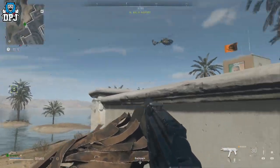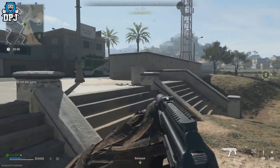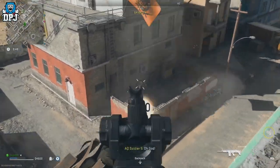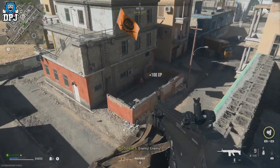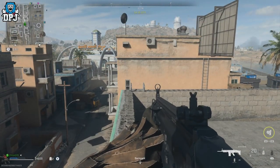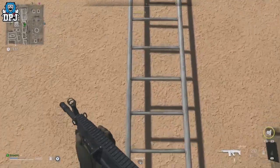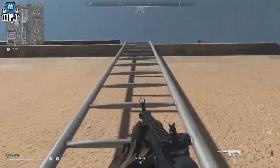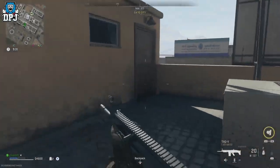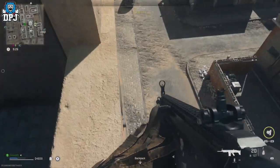Once you have that money, go to the buy station and get that medium backpack. Once you have the medium backpack, you need a little extra money on you. Around $1,000 to $3,500 is ideal, so that when you drop it on the floor to do this glitch, the pile is a decent enough size and easier to work with.